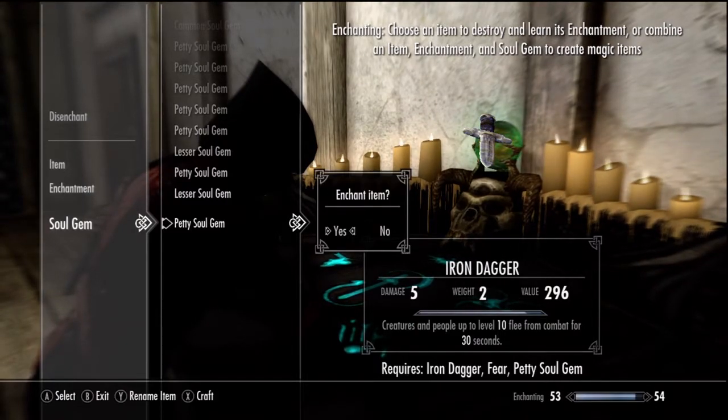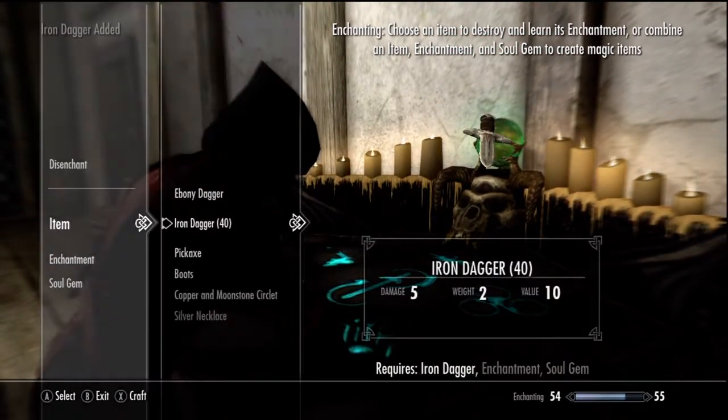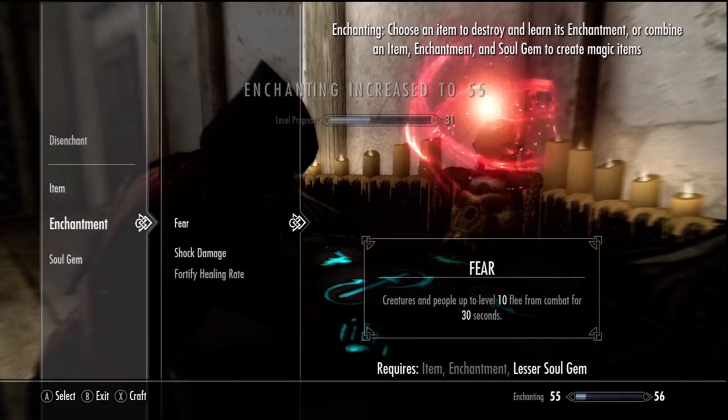You just enchant the item — so you have lots of daggers, you have lots of soul gems, and you have one enchantment. Basically guys, this is leveling up your enchantment at its best. You just want to continue doing that until you hit the level you want.